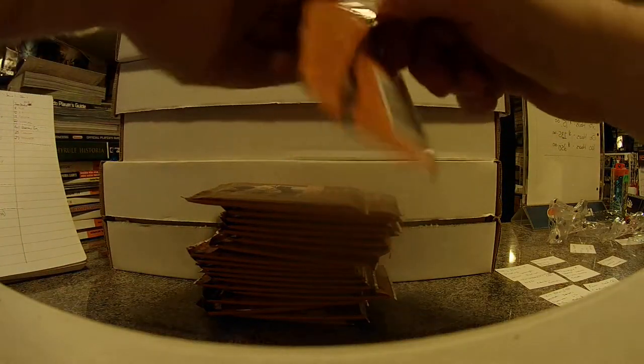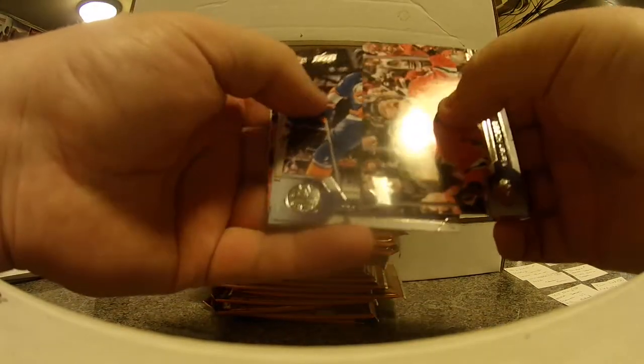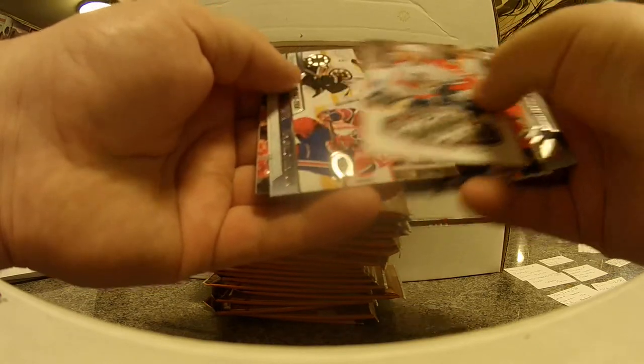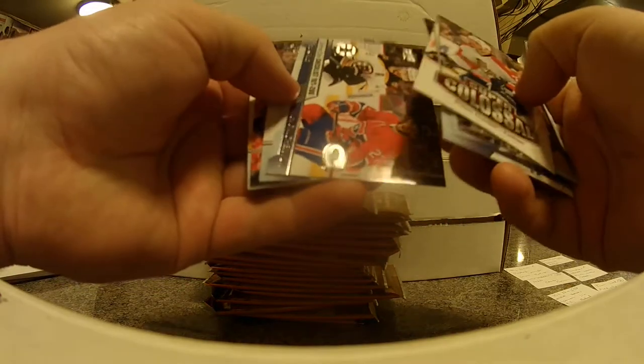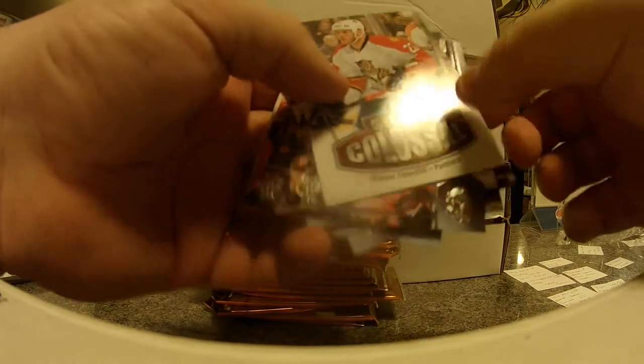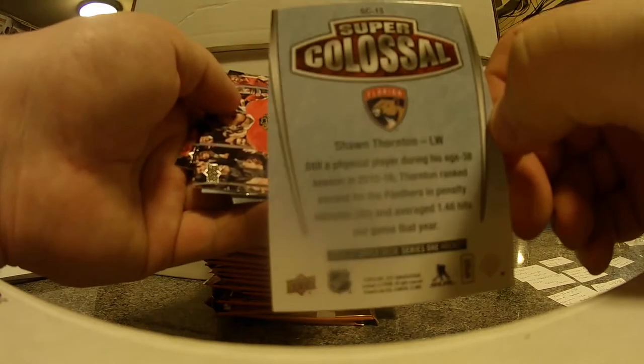There are like 24 packs in a box, so we got 24 packs to go through. Next up: Hossa, Tavares, Cleanhammer. Super Colossal — Sean Thornton, Panthers. Checklist, Fred Sutter, Clifford. So Sean Thornton of the Panthers, Super Colossal insert. I guess they feature the big physical players.